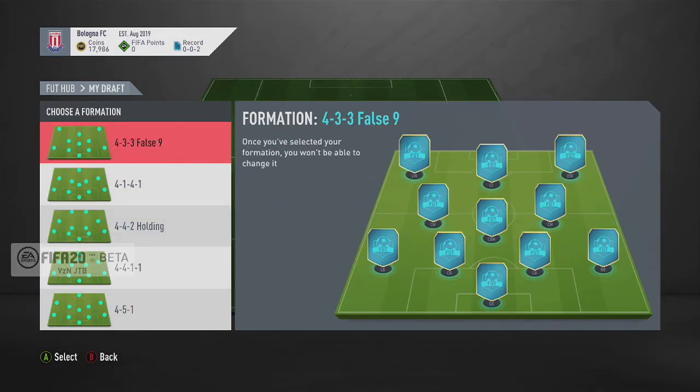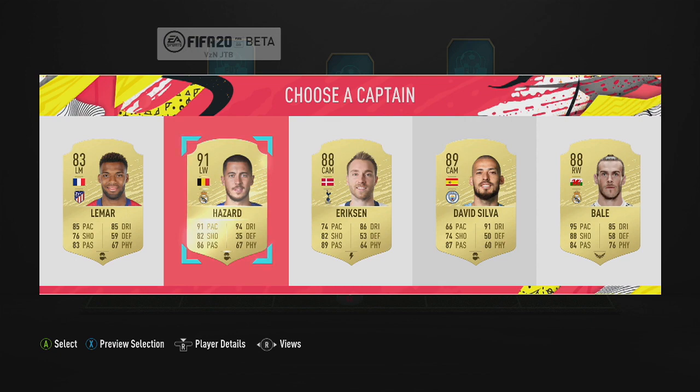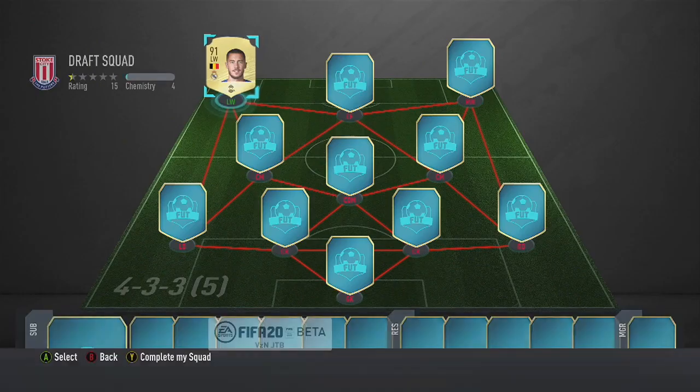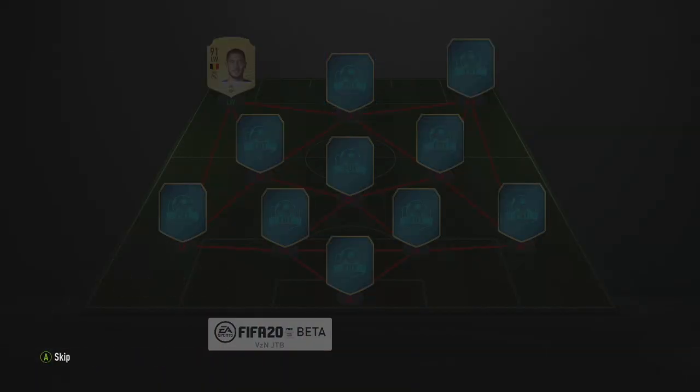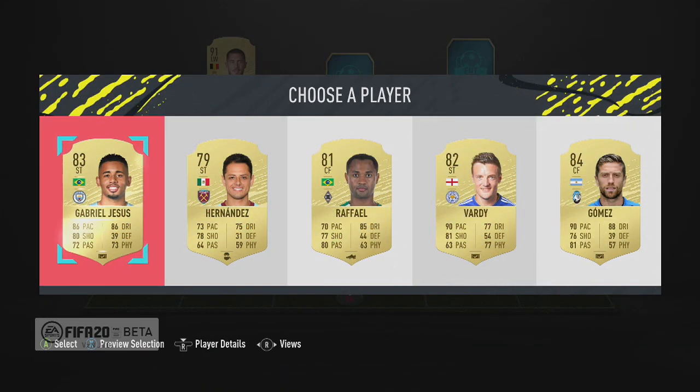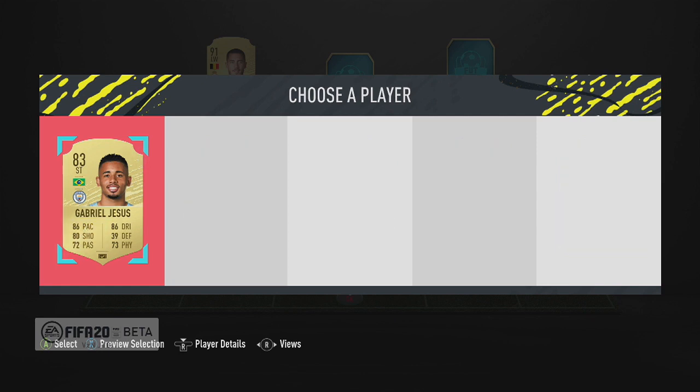We're going to go for the 4-3-3 false 9. Who do I want? Hazard, yeah, probably. Center forward, give me someone good. Okay, that background looks like it was going to be good, and it was terrible.